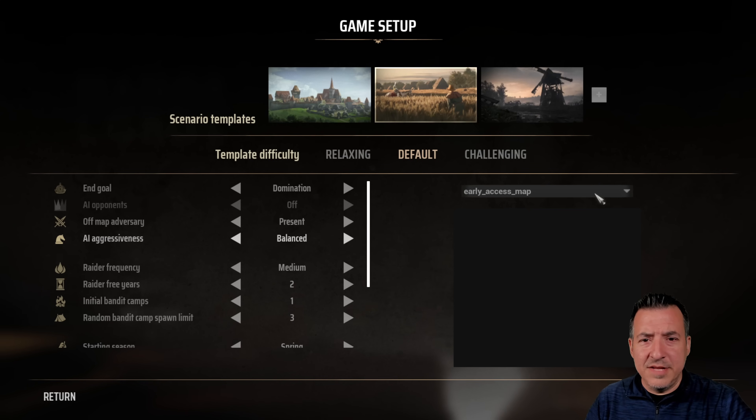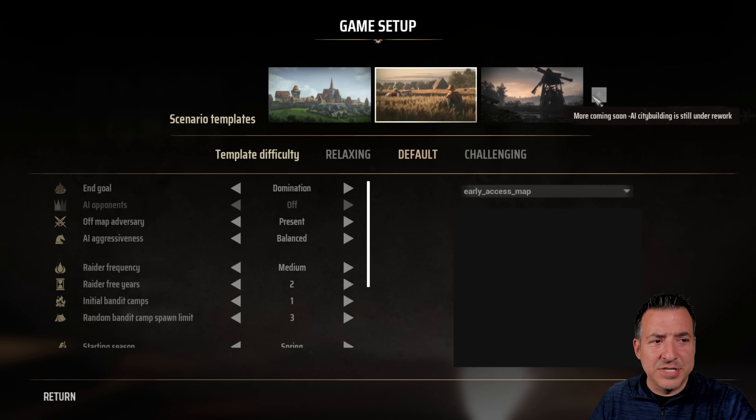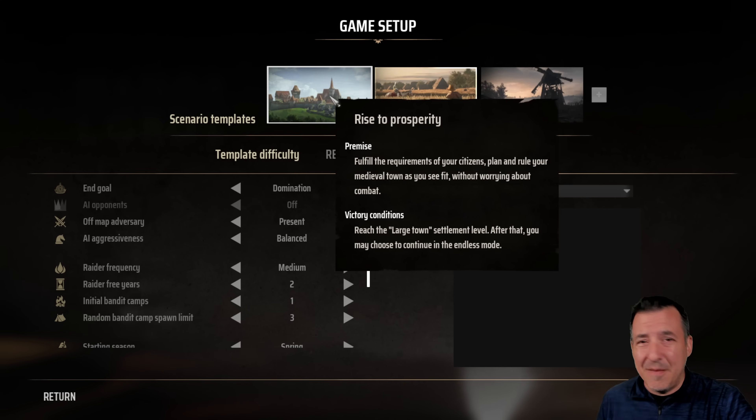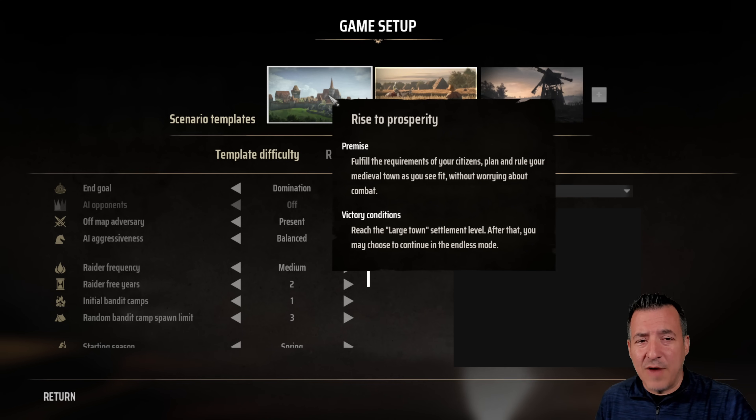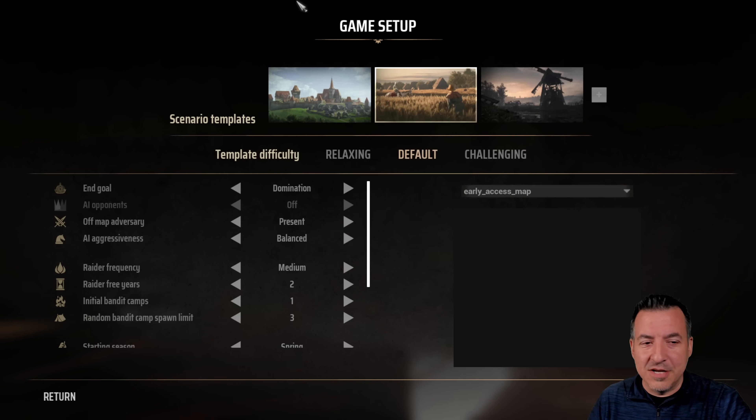There are a lot of options you can choose in setting up your game. There are three basic templates for starting. You have Rise to Prosperity, which means you need to fulfill your citizens' requirements and rule your town as you see fit without having to worry about combat. But let's face it — we all want to play the combat mode on this game. It's got a little taste of Total War to it, but some really cool features and abilities to go along with it.